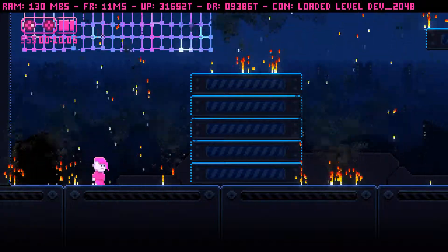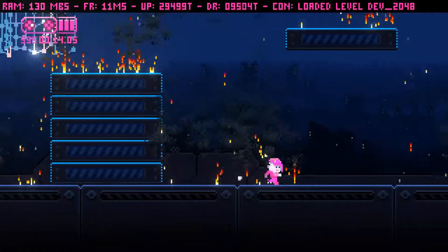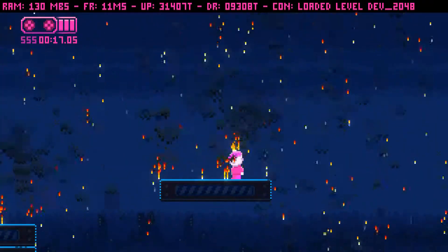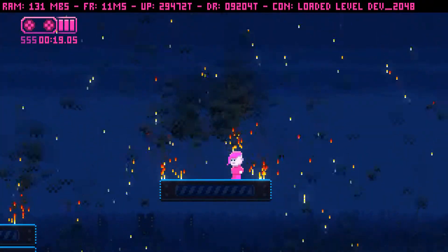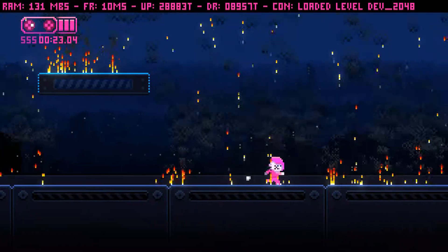Now let's talk about embers. In game there are factories and foundries that spew out smoke and fire. In order to represent that type of environment, I've created these particles called embers, which burn and create smoke. The harder later levels will use these particles.